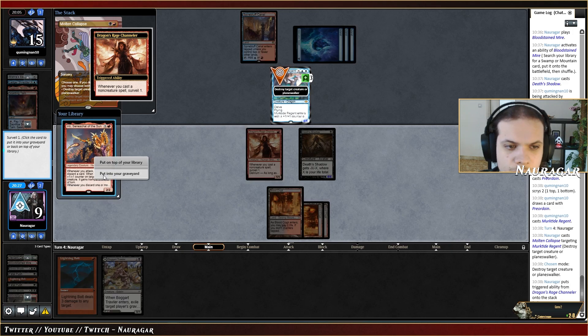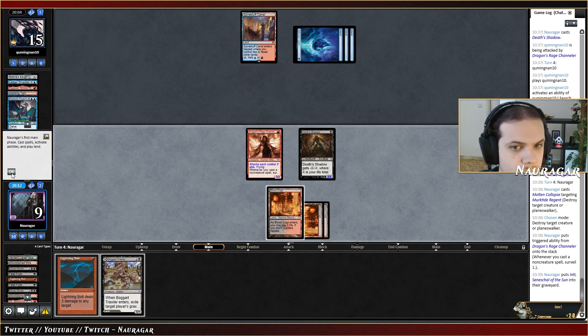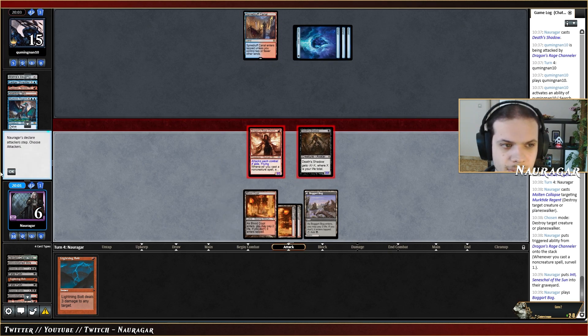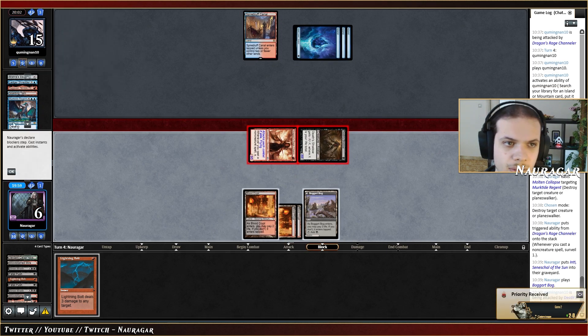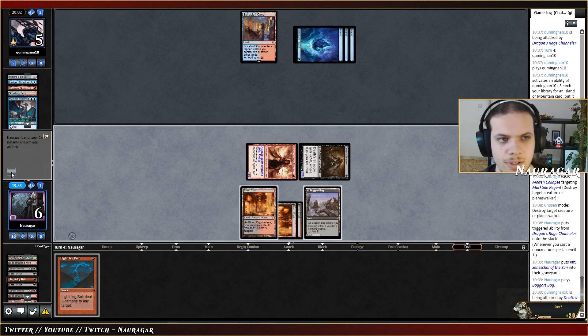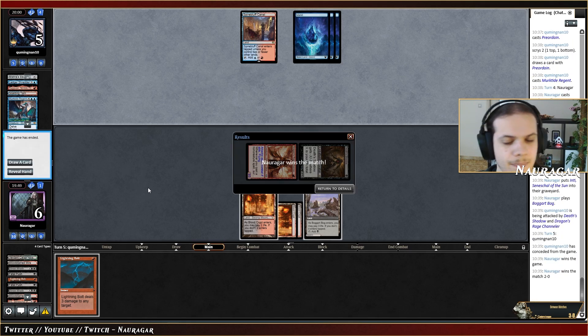Let's try to cast Molten Collapse on the Murktide. Do we like this Inti? I don't hate it but no. That was not what I was expecting. Do we have lethal? Seven, ten, thirteen — not likely going to die. Why not, I'm going to die to a double Bolt. I only have one red mana — they cannot go both Bolts in their own turn. If they have a Bolt they have to cast it. No Bolt. I think this should be game.